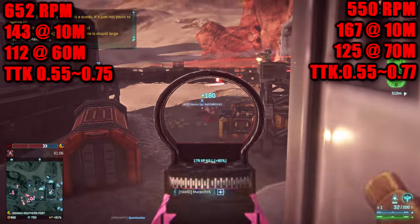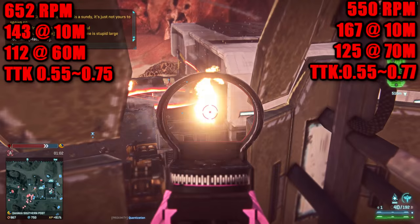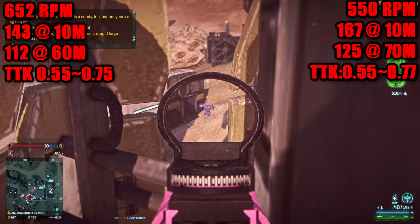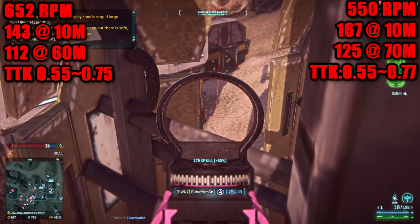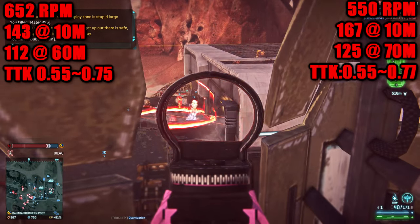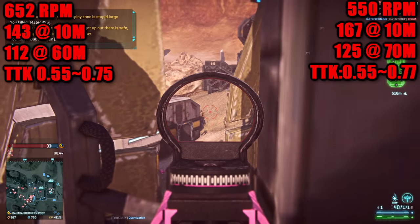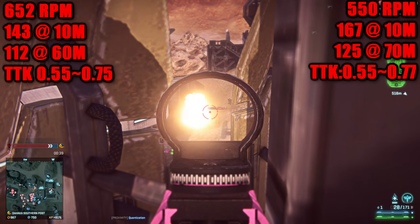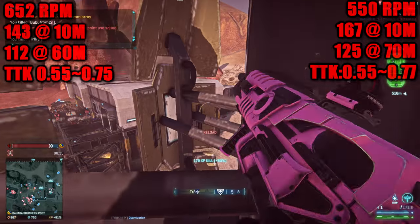Starting off with the T5 AMC, it has a fire rate of 652 rounds per minute, with a damage model of 143 damage up to 10 meters, dropping off to 112 damage at 60 meters. The Cougar has a fire rate of 550 rounds per minute with a damage model of 167 damage up to 10 meters, dropping off to 125 damage at 70 meters. They share identical times to kill of 0.55 seconds at short range, but the AMC jumps ahead at longer ranges with a time to kill of 0.75 seconds versus the Cougar's 0.77 seconds.